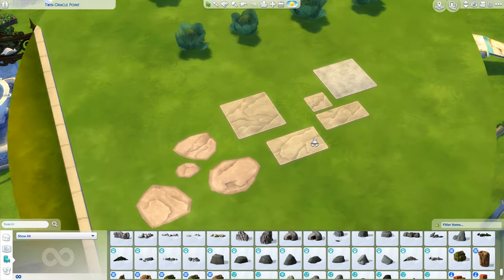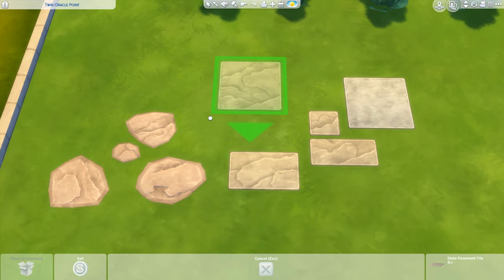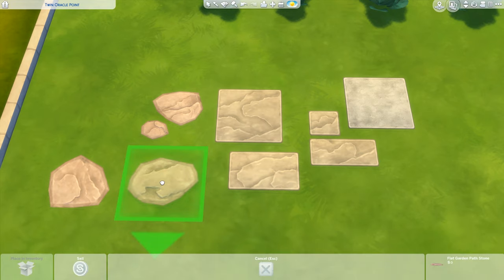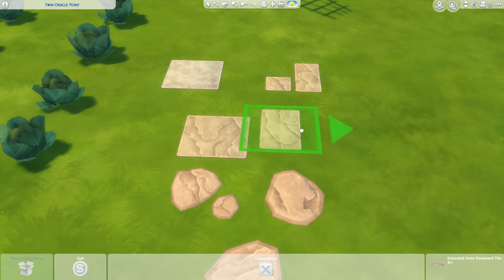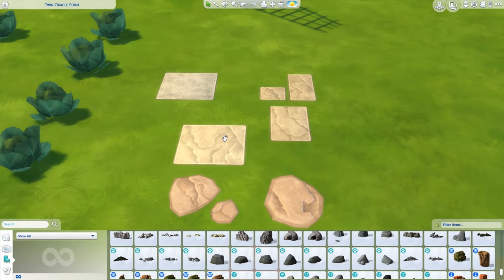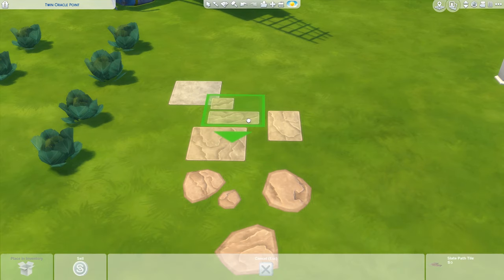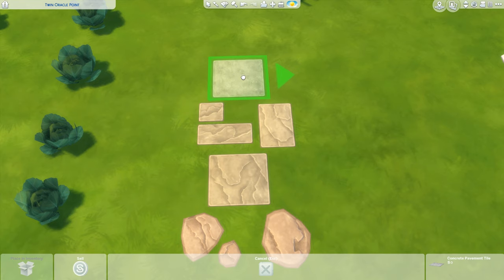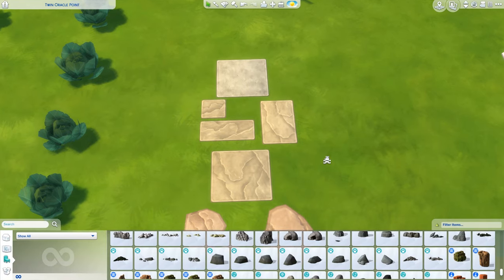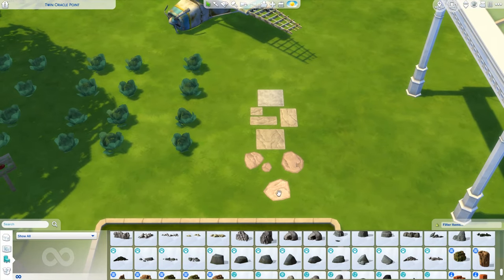Then we also got these little slabs of pavement tiles, whatever you want to call these. They are perfect for making a little path to your home - these are so cute, I love them. With the alt key you can move them around a little bit like so. You get the idea - so we can get rid of those.